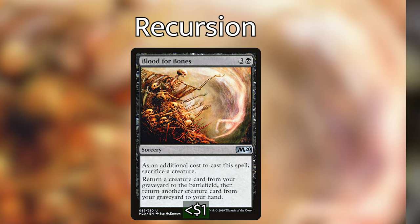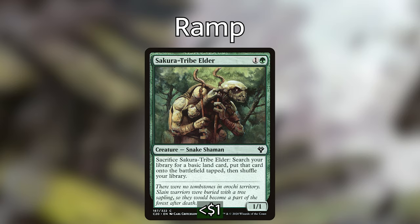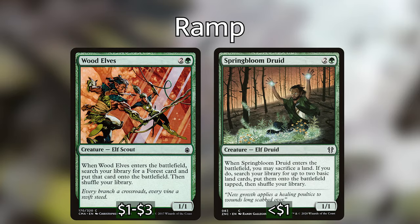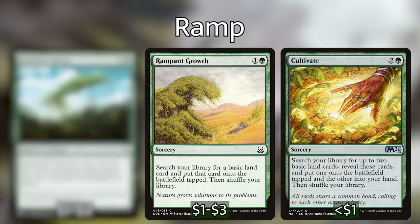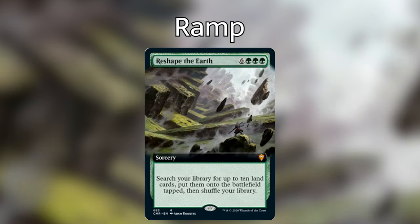A lot of these spells are very mana intensive, but the really nice thing about our commander is if he is on the battlefield and untapped, when we cast ramp spells that put lands onto the battlefield tapped, those lands come in untapped. So cards like Sakura-Tribe Elder, Wood Elves, and Spring Bloom Druid, which when they enter the battlefield put lands onto the battlefield tapped, as well as Farseek, Rampant Growth, Cultivate, Kodama's Reach, and Nissa's Pilgrimage — all find you lands and put them onto the battlefield tapped. However, with our commander out, they come out untapped, which means we can use that mana immediately, progressing us into the game very quickly. We also have the new ramp card from Commander Legends, Reshape the Earth — which is 6 green green green for a sorcery where you can search your library for up to 10 land cards (not just basic land cards) and put them onto the battlefield tapped. So with our commander out, we can spend 9 mana to get 10 lands that come onto the battlefield untapped.